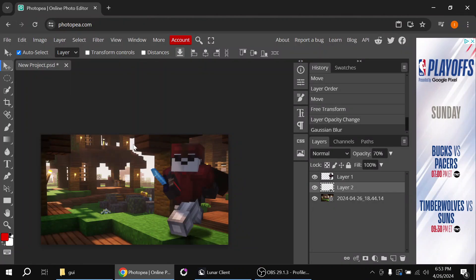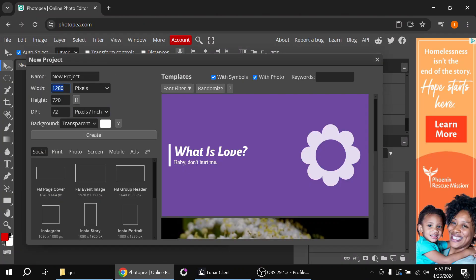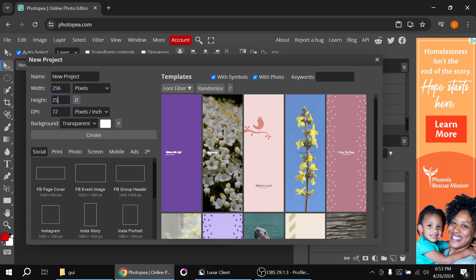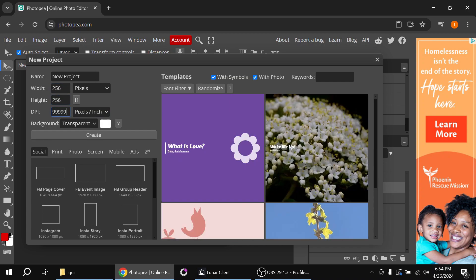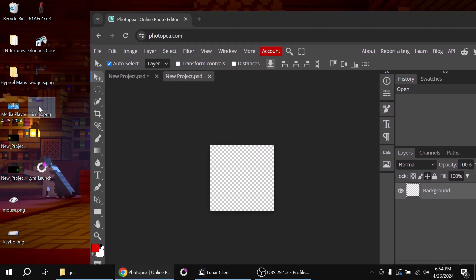Go back into Photopea, click File > New, make it the size of your texture file — 256×256 — change the resolution to the max, keep it transparent, and click Create. Drag the Icons file in first.